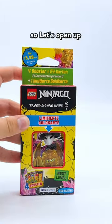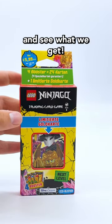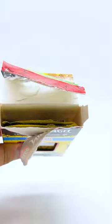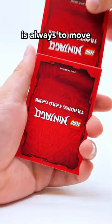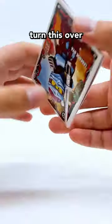I was sent a booster bundle of Ninjago training cards, so let's open up a random pack and see what we get. First step is always to move the rare card to the back. Now let's turn this over and see who we've got.